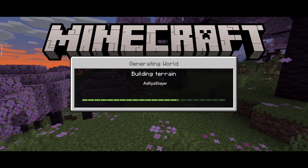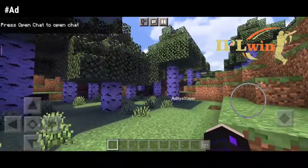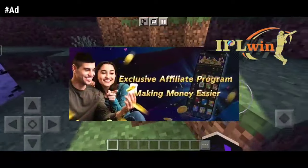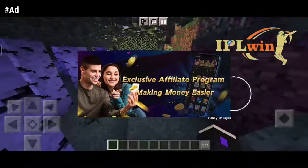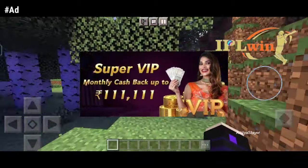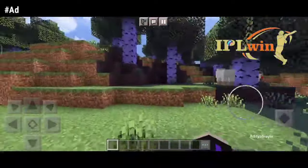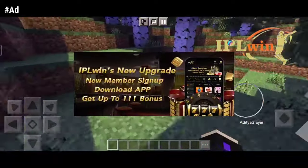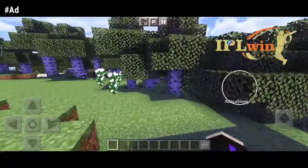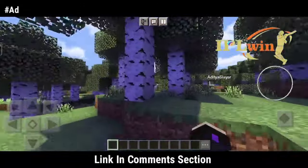Before we begin, let's see our today's sponsor. I would like to recommend to you the best sports application in India — the most worthwhile in India. A trusted gaming brand that's safe, legal, and offers 24/7 customer support. Featuring over 1,000 casino games such as Andalbaha, Poker, Pilot, Mine, Rummy, Roulette and more. I have been using IPLWIN.com for a long time and it is easy to operate and make money. They offer a registration bonus of 111 rupees, Super VIP activity, Monthly Cashback Activity, and Agent Activity. Join IPLWIN.com now for a chance to win great prizes.